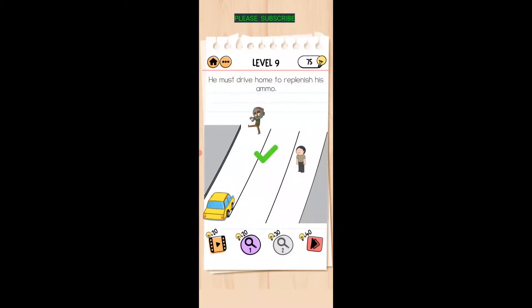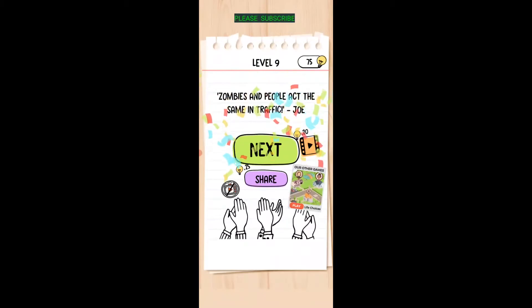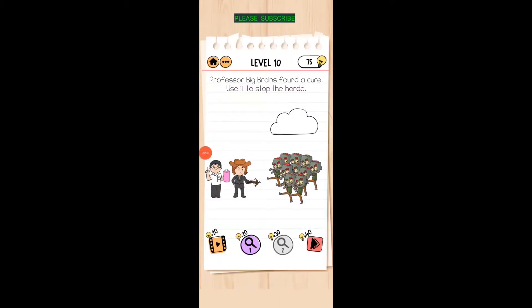Wow, took a while but we made it! Professor Big Brains found a cure — use it to stop the horde. Push and drag this up into the cloud so it sprays the cloud, then tap on the cloud with your finger and it rains down.